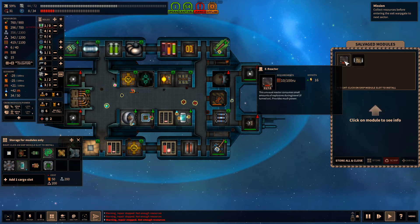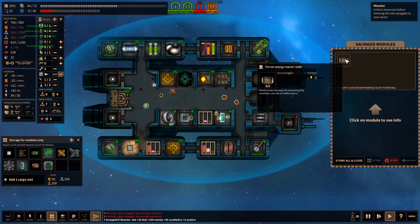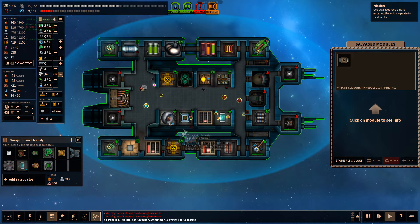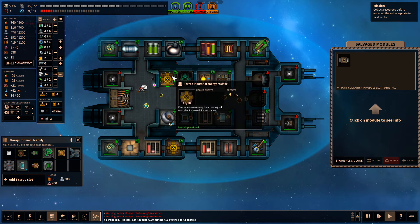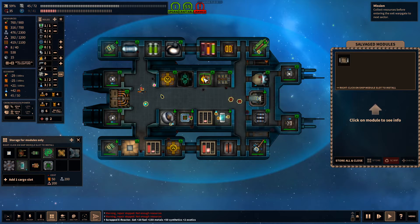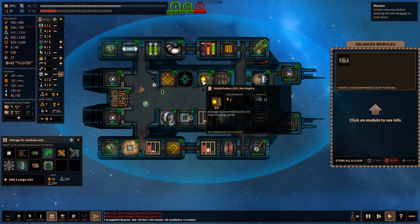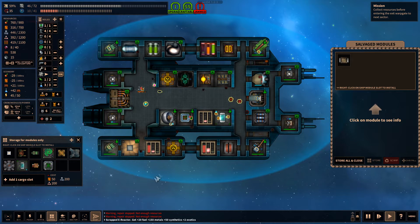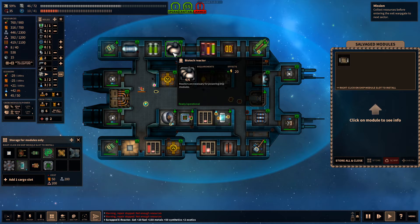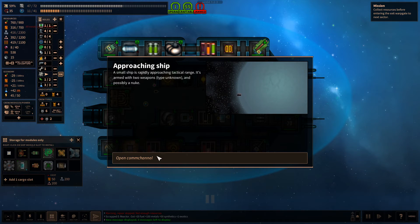Looking at salvage: there's a bridge component - one power, one person, zero evasion, plus one per stat. Uses less power with fewer people but doesn't give any extra. I think that's better only because it takes one power. There's also a reactor - I don't like that one, let's scrap it. And a nine reactor which is probably not better than our current fifteen. We have a biotech reactor stored - let's store everything and note there's another ship coming.